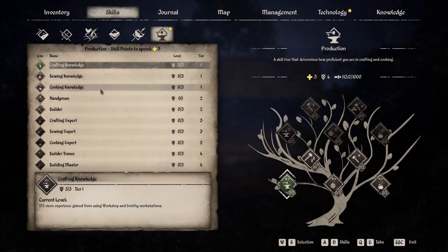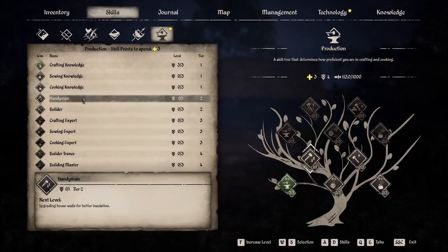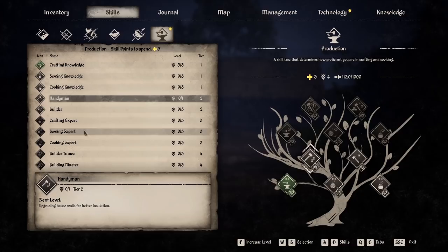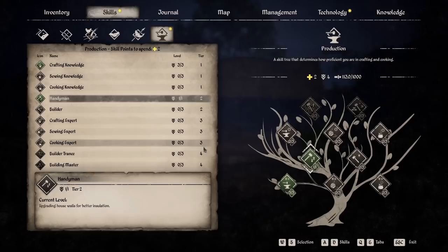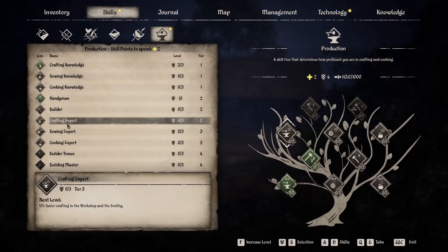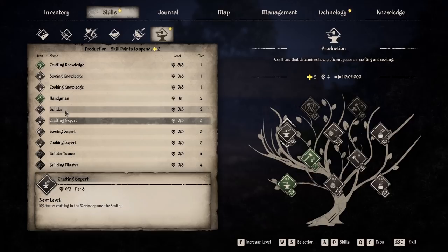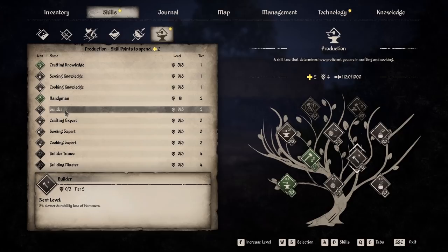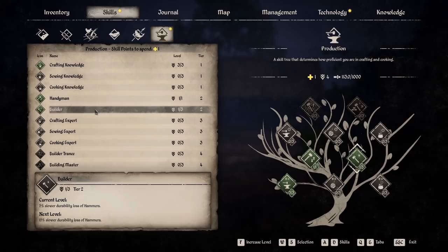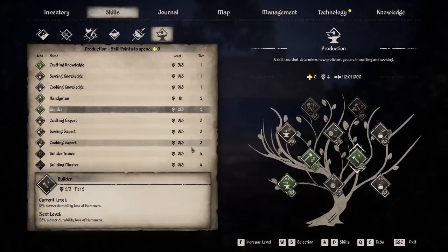We've got three points in crafting — I take the three crafting knowledge. Handyman is for upgrading the house. Builder gives slower durability loss of hammer, which is definitely going to be good to have. We're going to take one in building because we're getting ready to build — matter of fact I'll take both points in builder. There we go — now we get 50% slower durability loss on hammers. We're going to be doing some building.